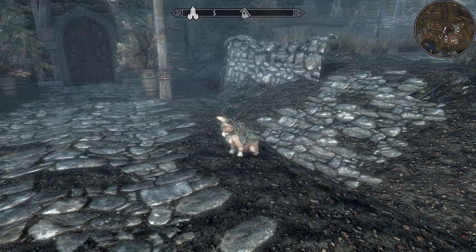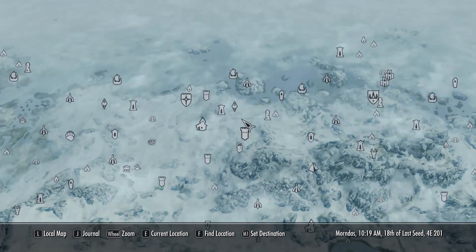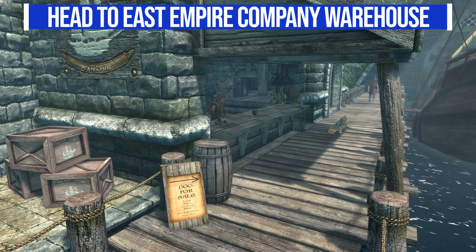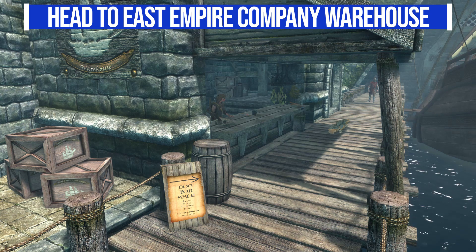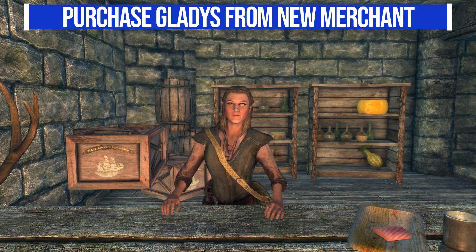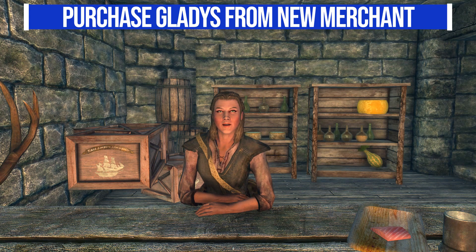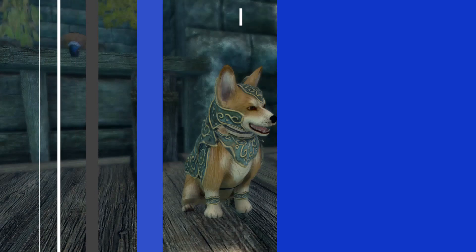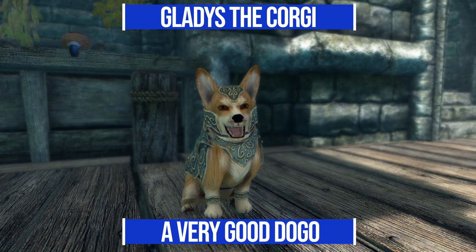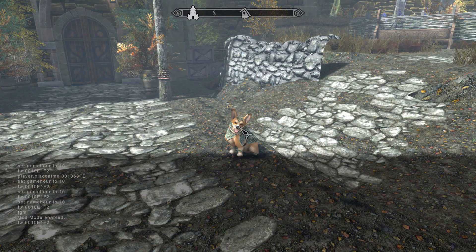Starting with how we get our hands on her — it's quite simple. You just have to head on over to Solitude, specifically the East Empire Company Warehouse. There at the little stall you'll see a sign for a dog for sale and a new NPC vendor who is a functioning shop. You talk to her to buy Gladys — there's a whole story behind it too, so definitely go check that out. Once you purchase Gladys for 500 gold, you get this awesome dog with a complete set of armor.